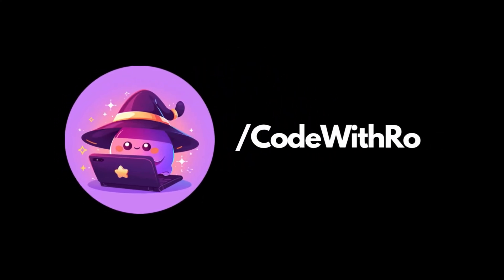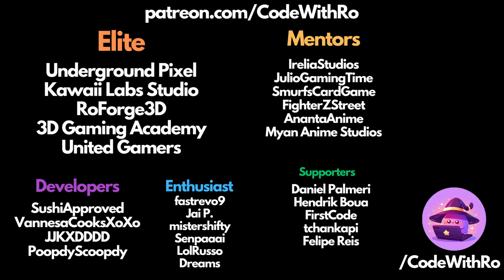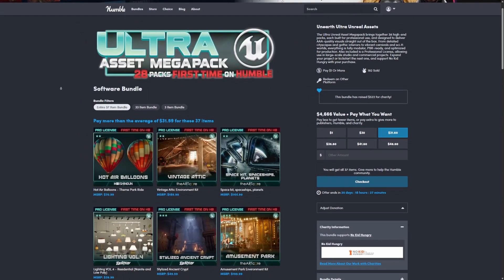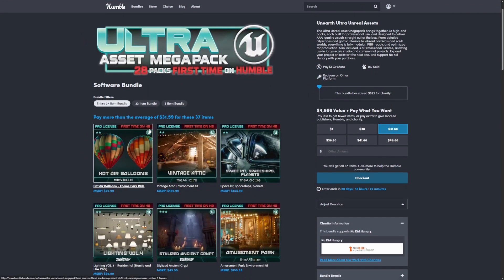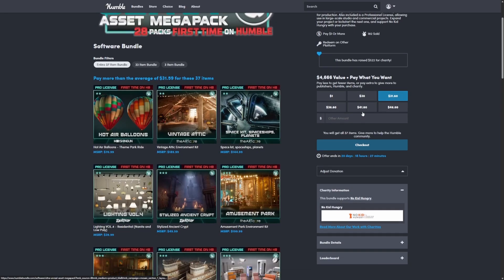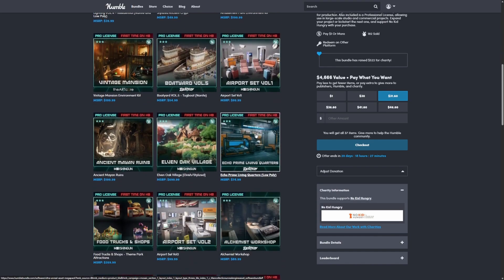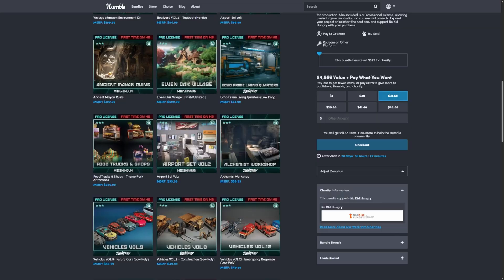Hey everyone, welcome back to Kurt The Row. In this video, we're going to be going over the new Humble Bundle that just dropped called the Ultra Asset Mega Pack. There are 28 packs — first time on Humble Bundle. This is worth $4,666 in value of assets. You can get it for the average price of $31.60 right now, and it supports the No Kid Hungry charity. So let's go ahead and purchase this, get it in Fab, and open it up in Unreal.